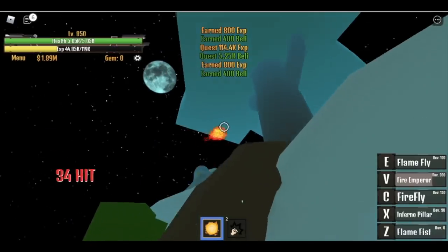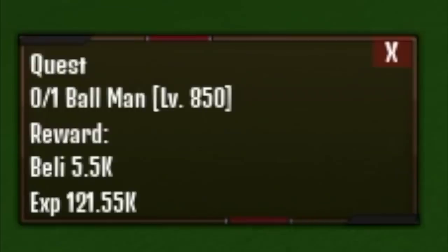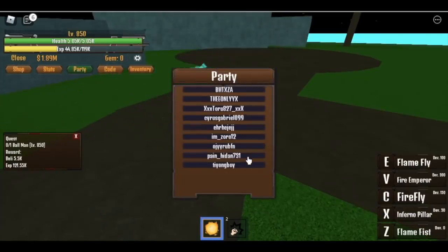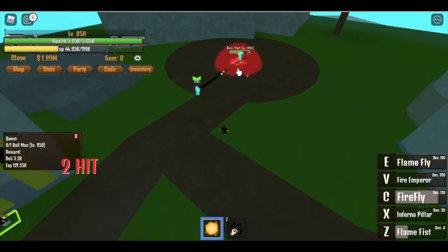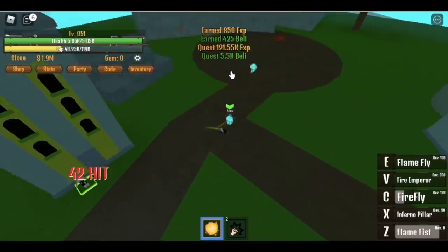After that, go up and start defeating the Ballman. I saw someone training here, so I just added him as a party member and we leveled up. Even though it made the leveling up slower for me, at least we helped someone, right? We are going to do this until you reach level 900.